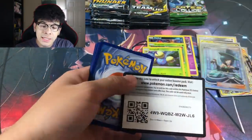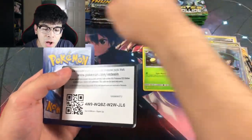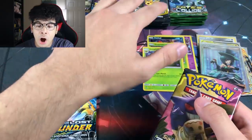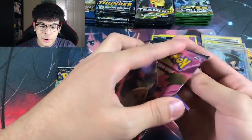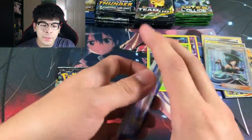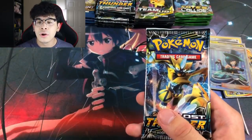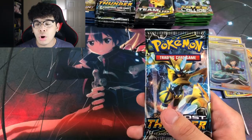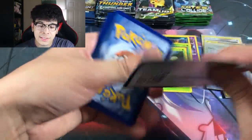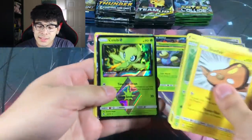The main reason we're opening Team Up and Lost Thunder the most is to get the stacks even. Out of all four sets — Breakpoint, Lost Thunder, Team Up, and Fates Collide — which is your favorite? For me it's going to have to be Team Up and Breakpoint over Lost Thunder and Fates Collide by a long shot. I prefer Team Up just because of what the set is.